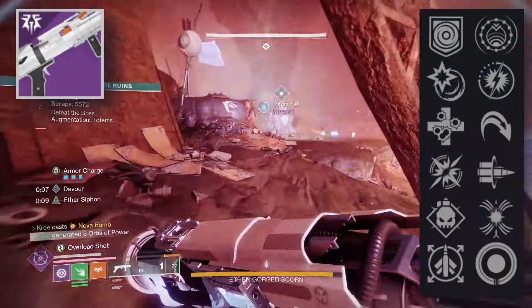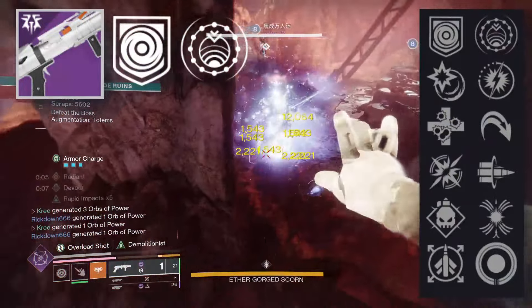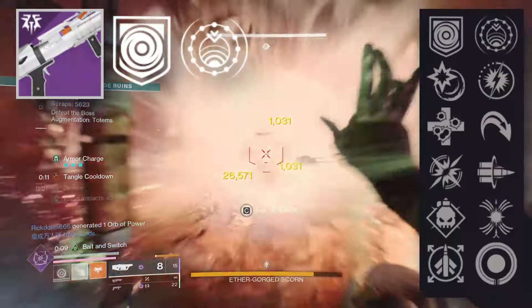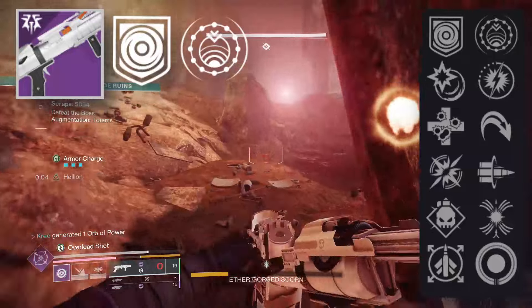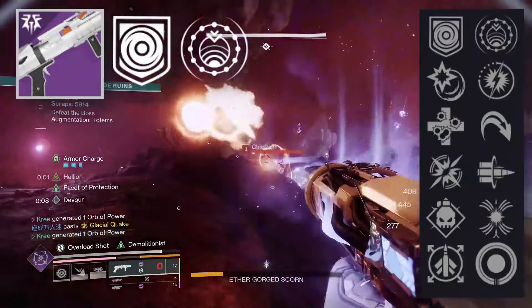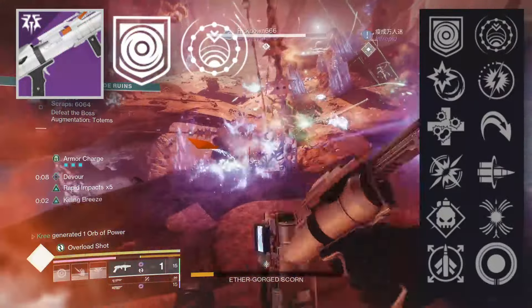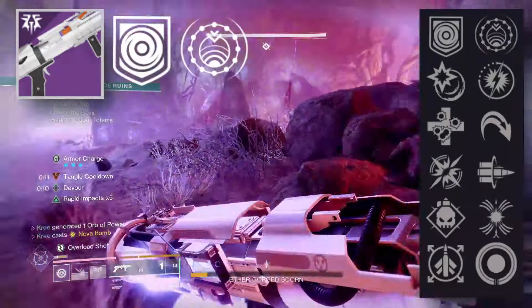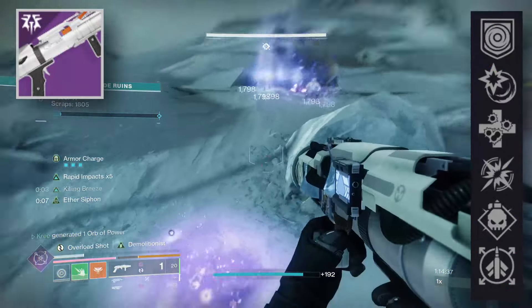Since it's a void weapon, Bungie loves to put Repulsor Brace and Destabilizing Rounds on every single void weapon in the game, regardless of slot. Of all weapons to have that Repulsor/Destabilizing Rounds roll, this one actually makes sense — you're going to be using it in big groups of enemies, so making them volatile and then making them explode could be pretty useful.